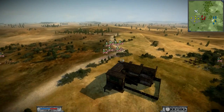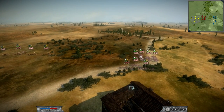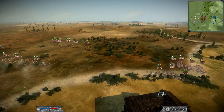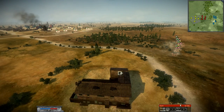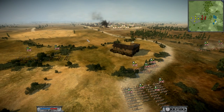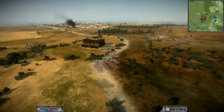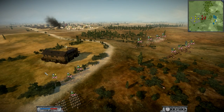My original plan was to put all these guys in this building — not those four units, just these three units in this building — but I realized they've got artillery and their artillery will take that building out easy. So I just moved my line units behind the building so the artillery couldn't get them. My plan was to take out their artillery and then move into the building, but as you'll see later, I didn't need to.